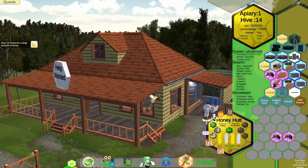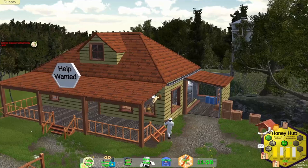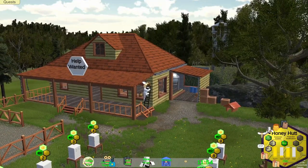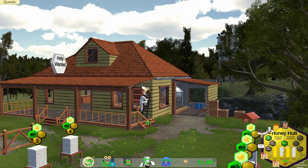Hive 12 produced a large amount of honey — well, that's good. It's doing a ladder climb. Let's watch them gather that swarm. Unfortunately, they don't have the swarm actually looking like a proper swarm cluster. Unless it's considered a swarm trap — maybe that's what they're calling that.